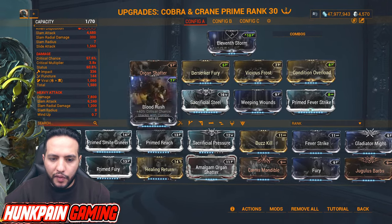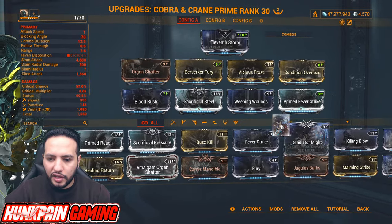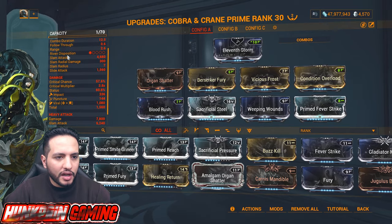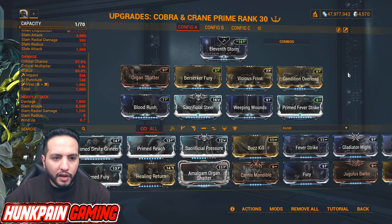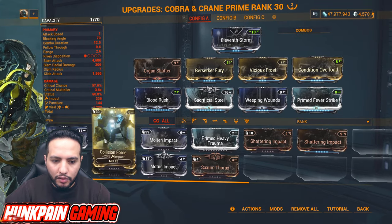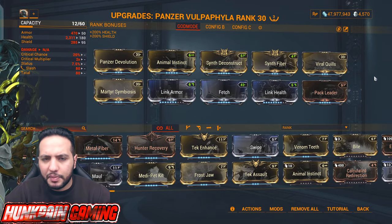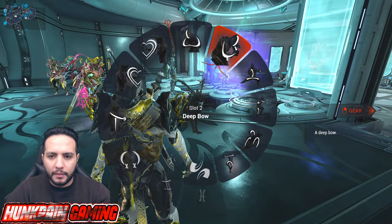If you don't have Sacrificial Steel, use normal Steel Charge. If you don't have Primed Fever Strike, use normal Fever Strike. You can swap Organ Shatter for Gladiator Might and vice versa. Instead of Berserker Fury you can use Primed Fury. The weapon doesn't have a base slash damage, so we're not using Primed Pressure Point to boost slash — Condition Overload covers that. The weapon does high impact damage, so Shattering Impact is an option to reduce enemy armor by 6%. Use Power Spike to keep your combo multiplier. Panzer Vulpaphyla applies viral for you and helps keep you alive, especially when going solo.